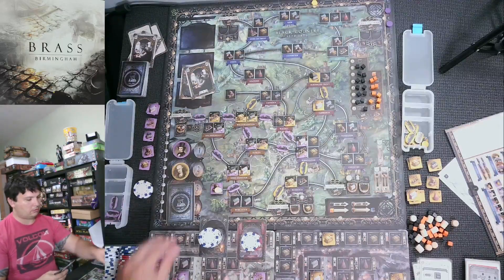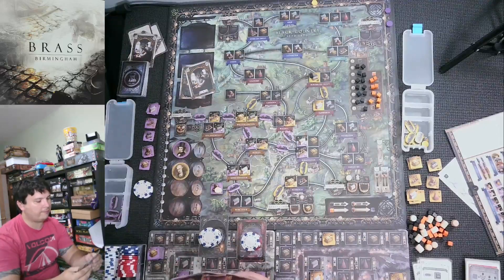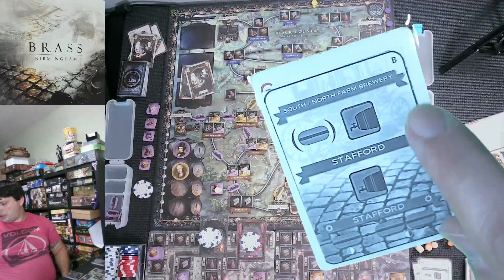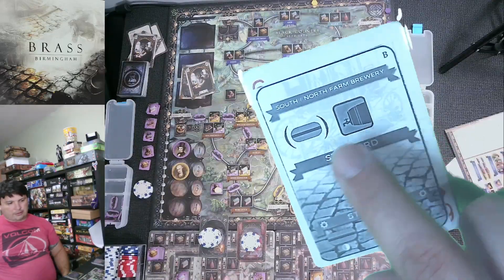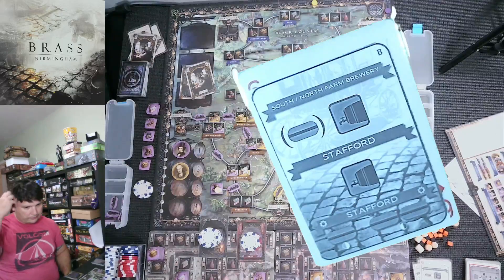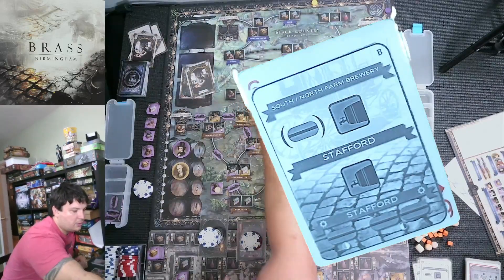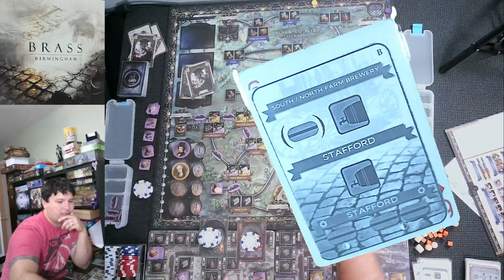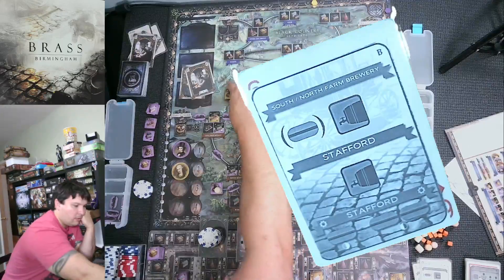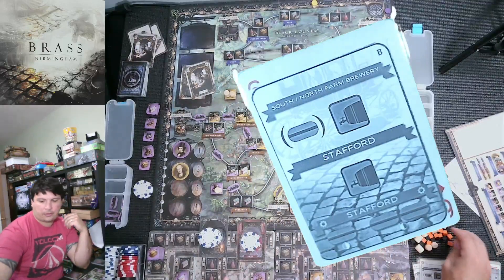Matoma's turn — he's looking at Birmingham. He's going to help me get points but I don't like him doing stuff. No links required, he can get to what he needs — puts his level-five building in Birmingham, costs one coal from his own supply, flips that. Luckily it's only a two-pointer. That was one action. Now he's selling: he can sell two buildings — the manufacturer and the cotton mill. Cotton mill flips, goes to a merchant using his beer. The other one flips using two of his own beers.